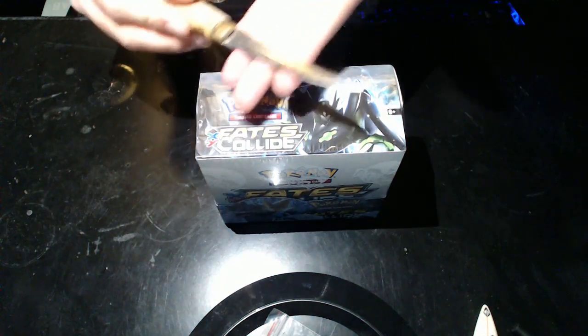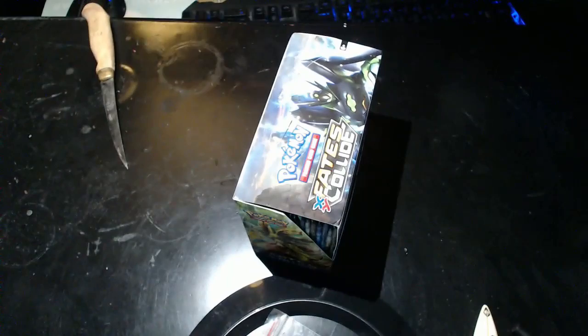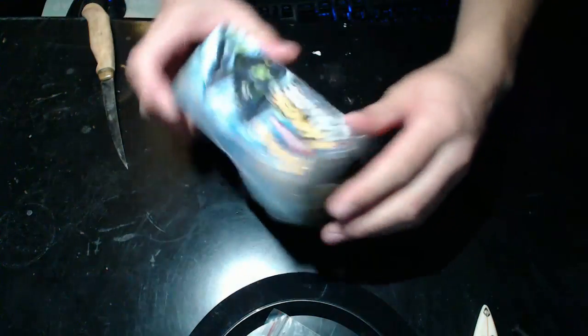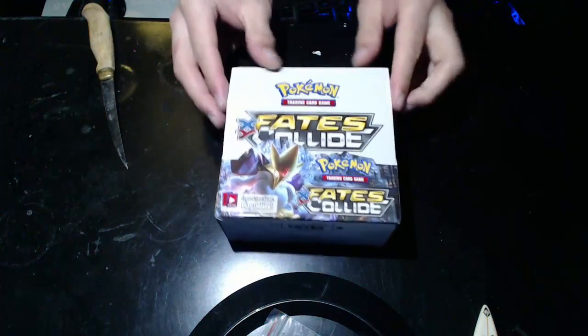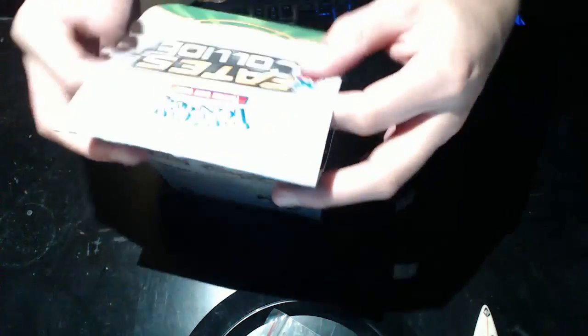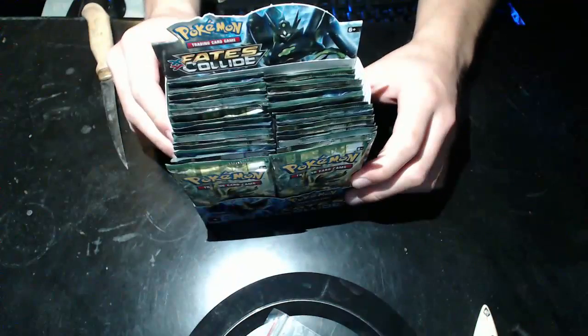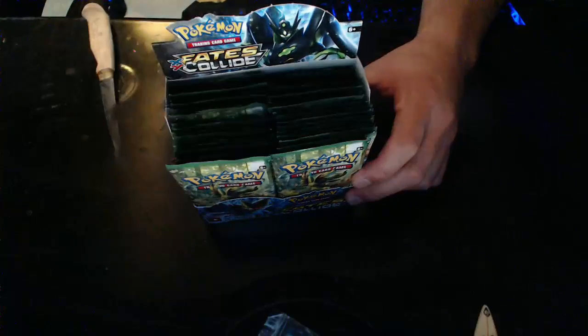We have our handy dandy filet-o-fish knife and let's crack this booster box open. I'm so excited opening it up. We're going to open it this way so we can see everything. It pops up like this, you have to bend this in, and there it is — that's what a booster box looks like.